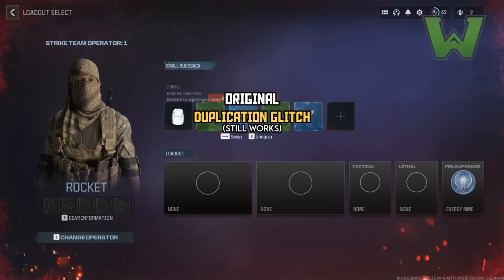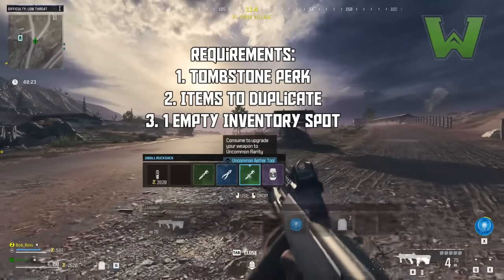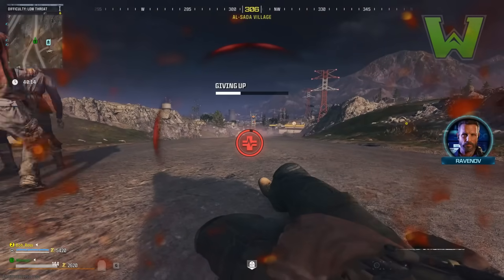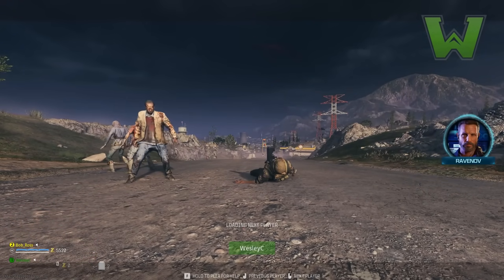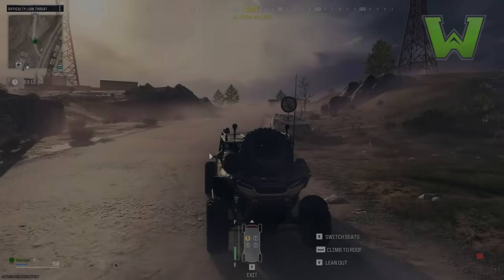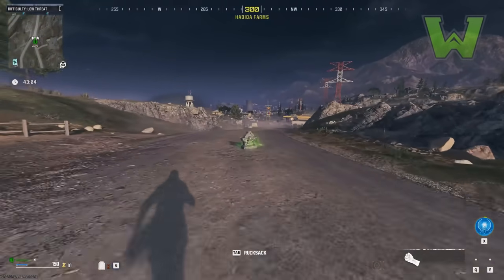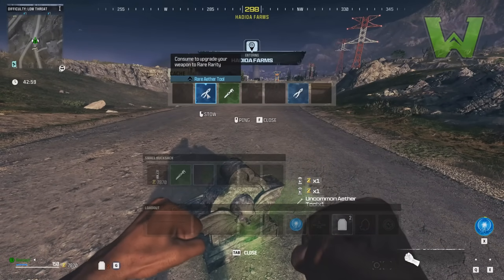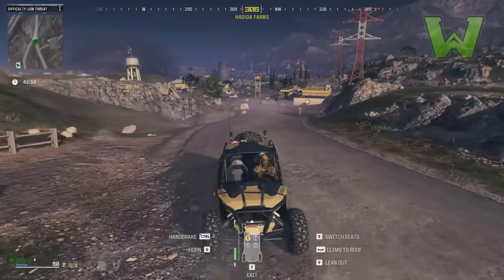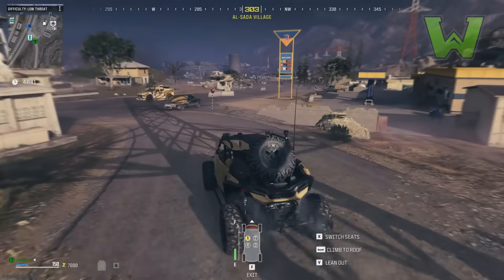For this duplication method: bring whatever items you want to duplicate into game one, buy tombstone — those are two of the three requirements. The only other requirement is keeping one inventory slot open. Get downed, give up, and physically leave the game. In game two, go back to your tombstone and pick up all items regardless of whether you can hold them. Your goal is to destroy the tombstone — once it's destroyed, tombstone does not exist in game two anymore.